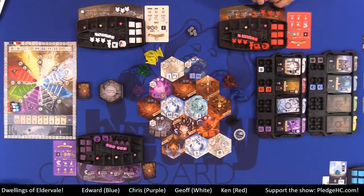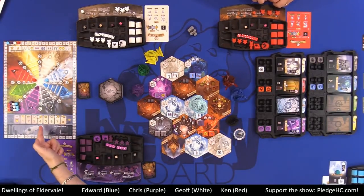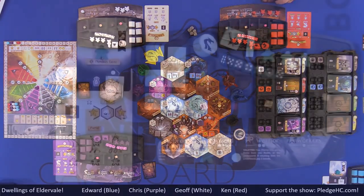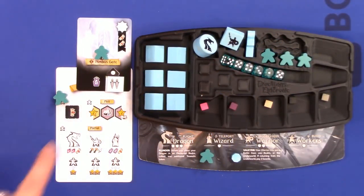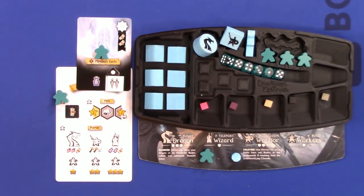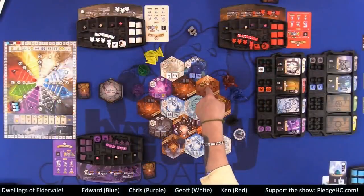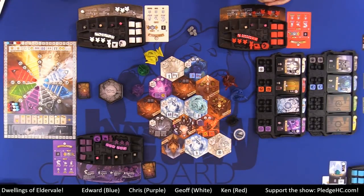There are also bonus orb reward spaces at the top. If anybody acquires orbs as we go along, they can turn them in for any of those rewards. Some special cards have orb slots to activate them, and there are orb input slots where an orb makes the input cost zero.